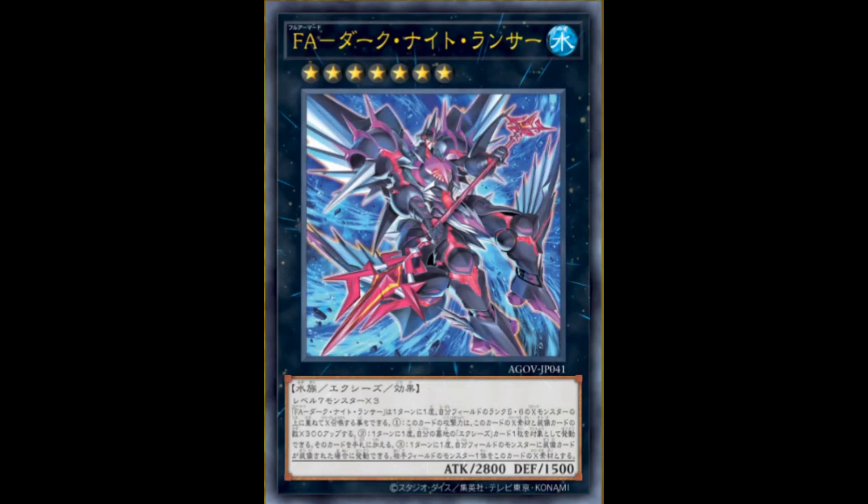And then we got a fusion of Dark Knight and Black Ray Lancer in a way — Full Armor Dark Knight Lancer, which is a rank 7 water aqua Exceed monster with 2800 attack, 1500 defense. Requires three level 7 monsters, but you can also Exceed summon this by using a rank 5 or 6 monster you control as material once per turn. Of course transfer the materials; there are ways to cheat this out. The first effect: gains 300 attack for every material attached to it or each card equipped to it — full armor playstyle, equip your Exceed monsters and gain a bunch of effects. Second effect: once per turn, target one Exceed-named card from your graveyard and add it to your hand. Third effect: once per turn, if a monster you control becomes equipped with an equip card, you can attach one monster your opponent controls to this card as material — basically like Dark Knight's effect. As a new boss monster, it's technically really strong and can do bonus stuff when you equip it with more armor. Overall not too bad, but this is more of a gimmick engine than anything.